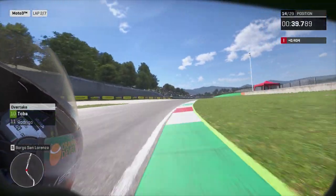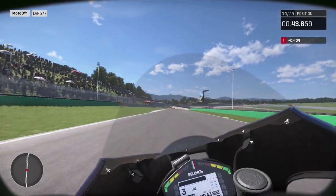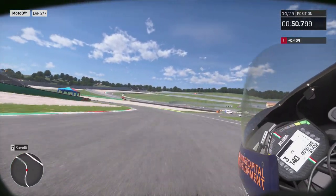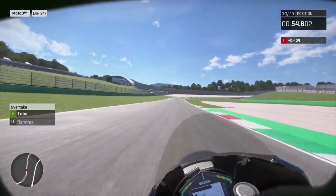Through Materassi, flicking right for Borgo San Lorenzo, and of course my favourite part of the track — Casanova and Cervelli. I lean in to the right, went a bit wide so I won't get the perfect exit speed, but it's still decent.